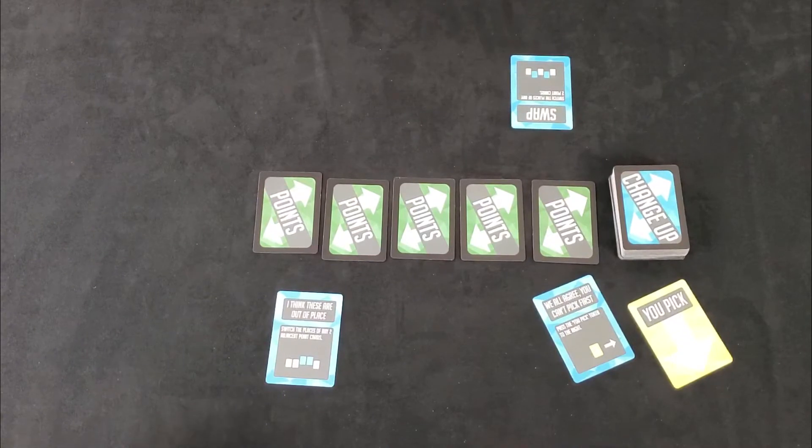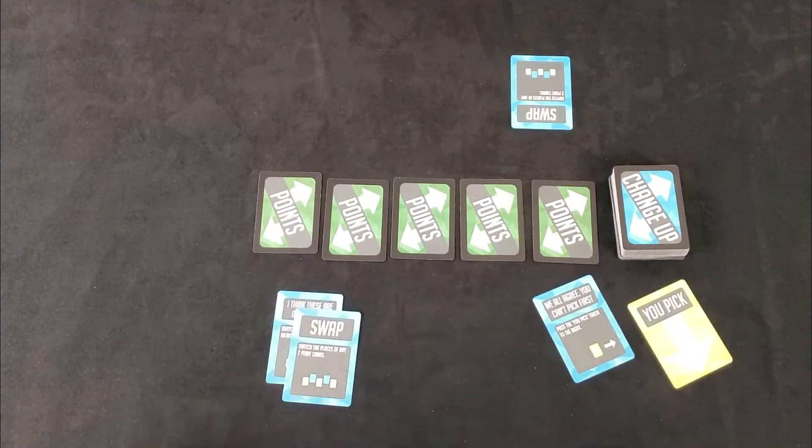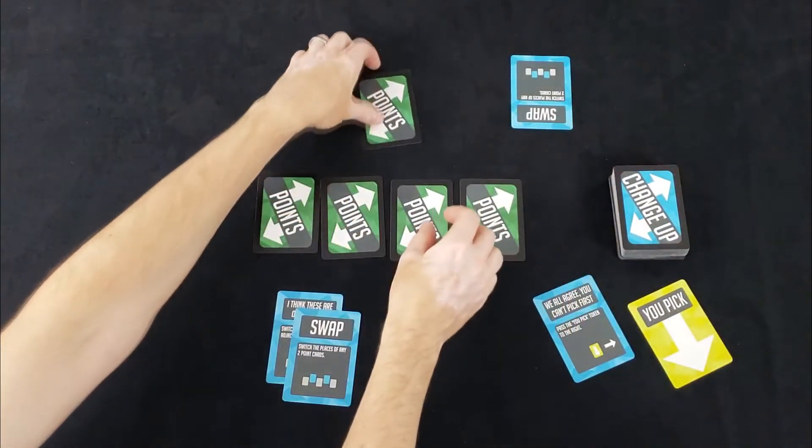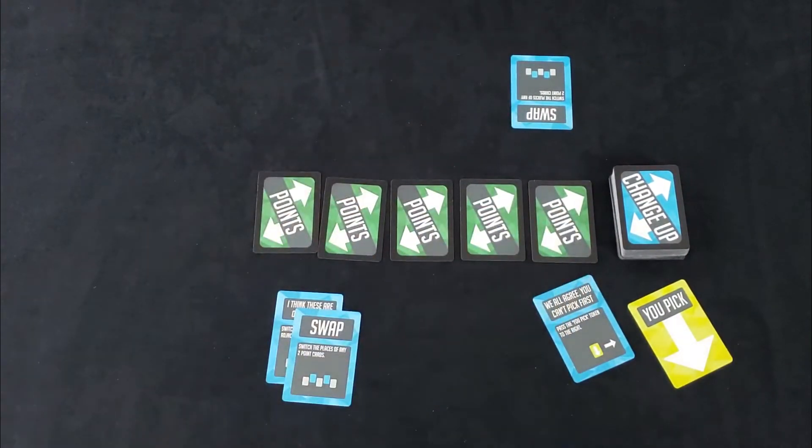The Don't Tell Me What To Do cards are a cancellation card, so you can play that at any time to cancel the card that was just played. At the end of every round, you reset the point line, deal each player six new cards, and at the end of the third round, whoever has the most points wins.